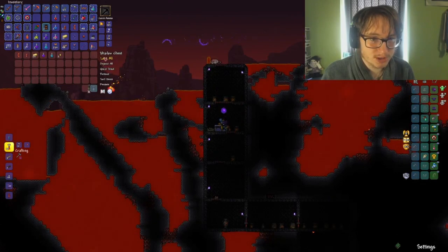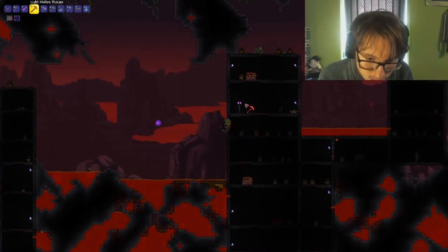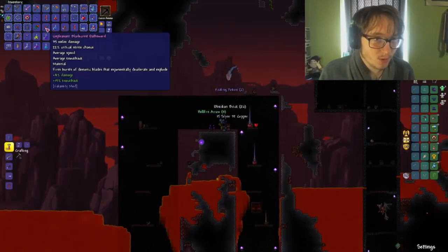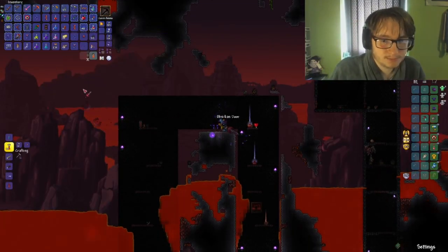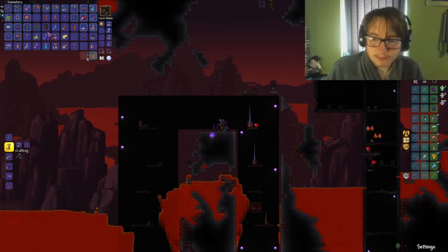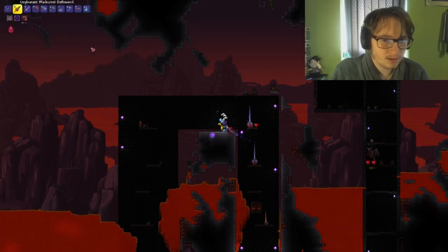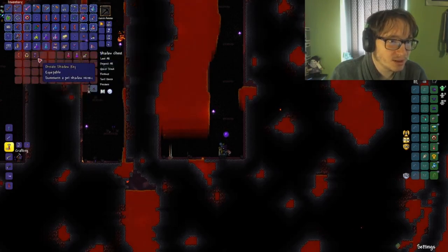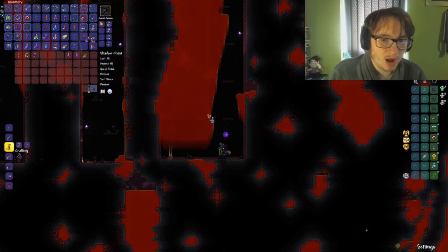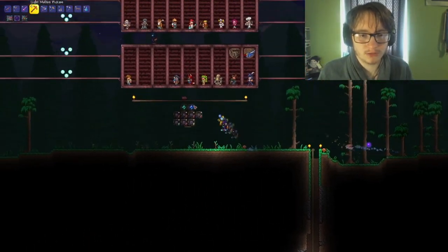Nothing all too interesting from any of these so far. Is that Crispy Honey? Yeah, it is. What is this sword anyway? Blade Cresto sword. Nothing I can really bin, to be honest. I'll keep it anyway. I'll go in and dump off everything that I've got and then go from there.